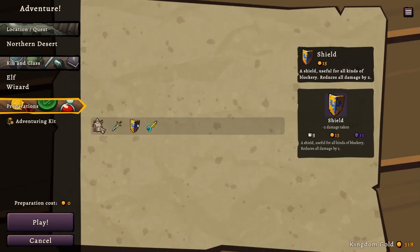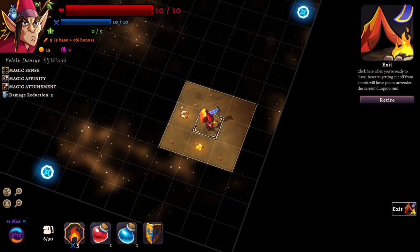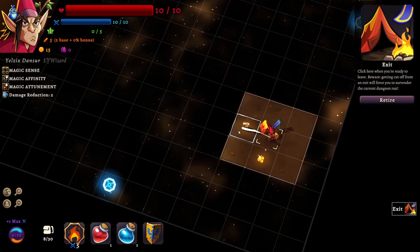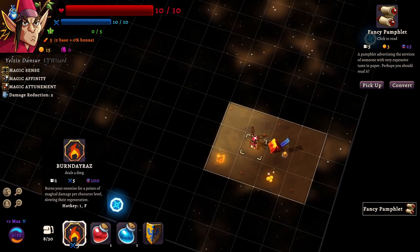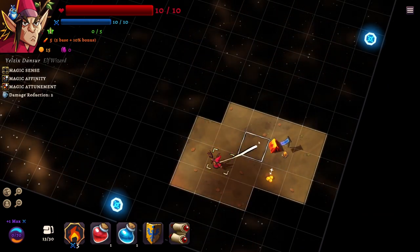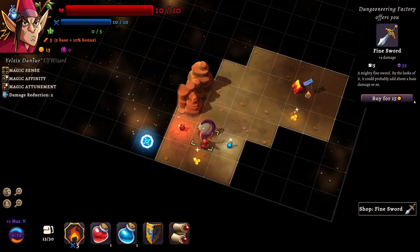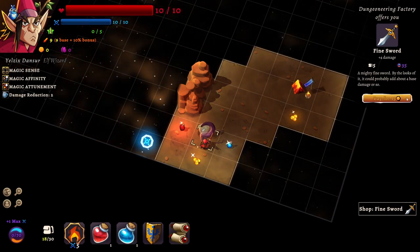Let's do wizard elf and give them a shield. Look at that face - that's fantastic. We got a fancy pamphlet, we also got our burn to raise. Got some extra attack right away. We can run for the glyph and we can take this fine sword - mighty fine sword by the looks of it. It could probably add about four base damage, let's take that.